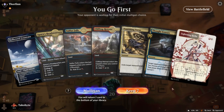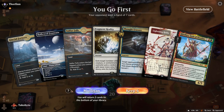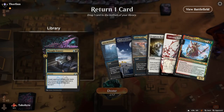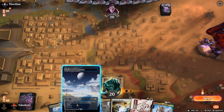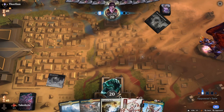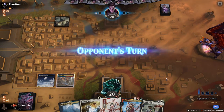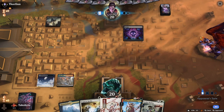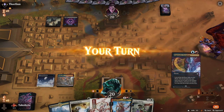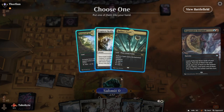No black — we can only cast one card. No red — oh wait, we do have red. I think we just bottom this. This is not an ideal hand either — or it could be, if we can get another basic land type. Okay, that's good — we just need lands.